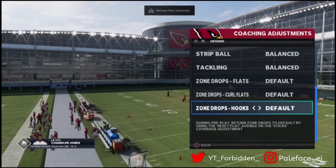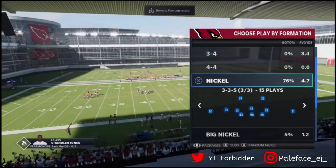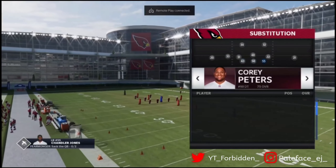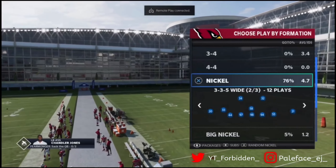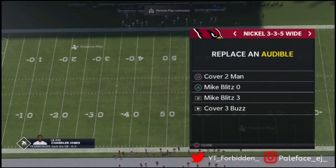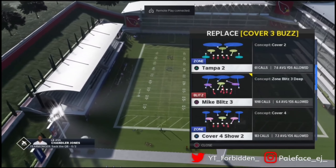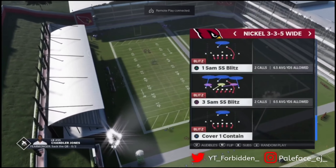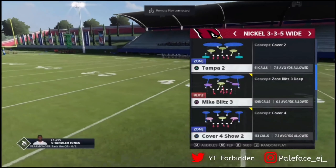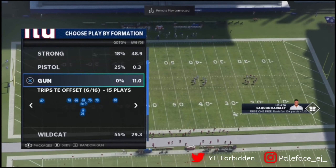Kind of formation under 335 — I already have my stuff set up. I have my edge rushers and safeties over here at linebacker how it should be. You want to come to 335 and change tempo 2 with cover 3 Mike blitz, then take cover 3 buzz and change it with cover 4 show 2. Cover 4 show 2 is one form of match coverage — obviously cover 4 with palms, quarter flats. You're gonna come out in nickel 335 and then over here we're going to come out in gun bunch.